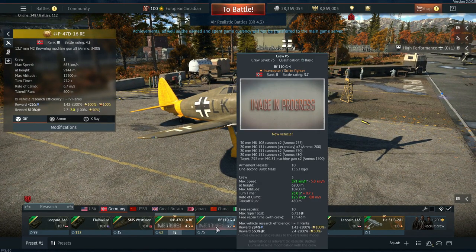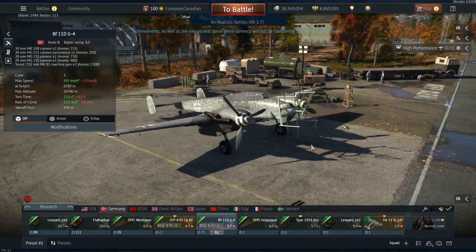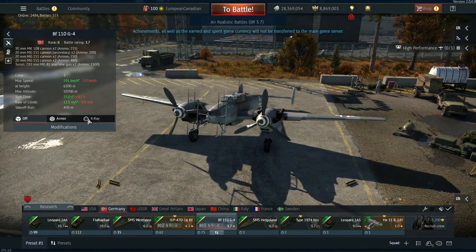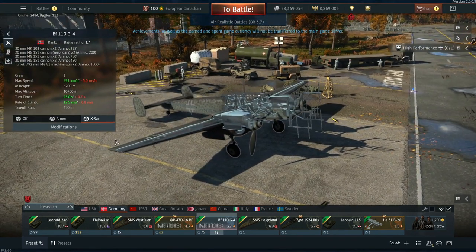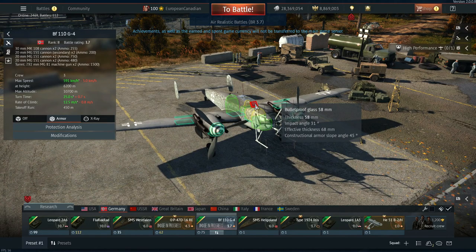Next we have the BF-110 G4, a night fighter version of the BF-110. It gets access to a pretty cool radar, very similar to what you find on the Do 217 night fighters in the game. It also has a really interesting armor profile and is very well modeled.